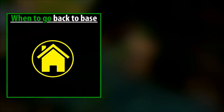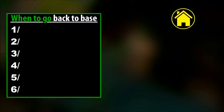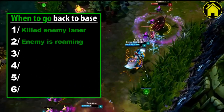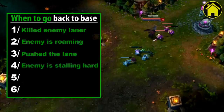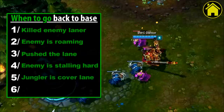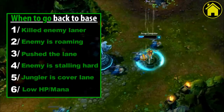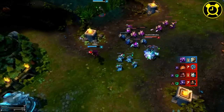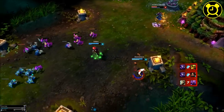When to Go Back to Base. There are certain optimal times to go back. Number 1: you killed the enemy laner. Number 2: the enemy is roaming. Number 3: you pushed the lane. Number 4: the enemy is stalling hard. Number 5: your jungler is covering your lane. Number 6: you're very low HP or mana and could die easily. These are the perfect times to go back. Never go back if you ever can when the enemy can pressure your turret.